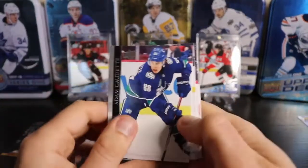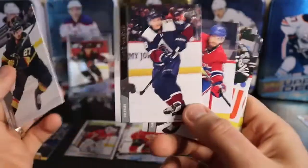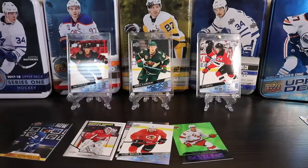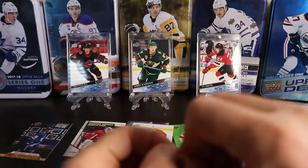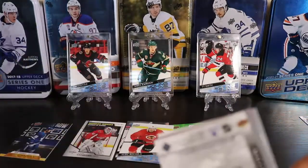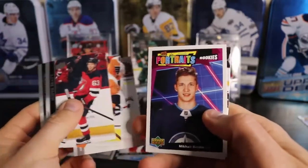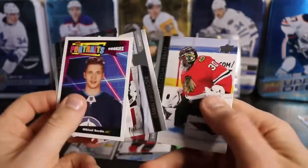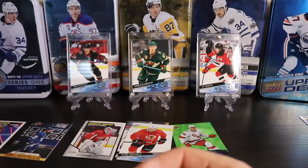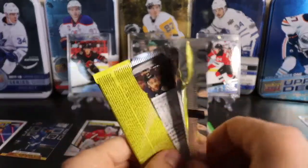And another base pack. This one is probably not going to be worth the price of admission this time around. Let's get a Dazzler — with a Dazzler there'll be something. There were two boxes at Walmart and two Mega Boxes; I decided not to get the Mega Boxes, just these blasters. We got a Portrait of Berdine — Kyle Berdine. So across two boxes we've got one Canvas, one Portrait, one Marquee. This one's going to have the Green Dazzler and then probably no O-Pee-Chee or Canvas.